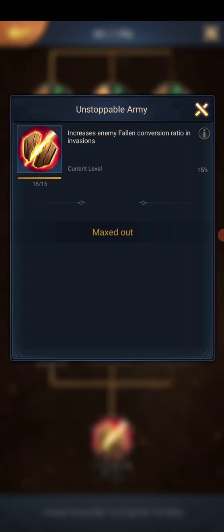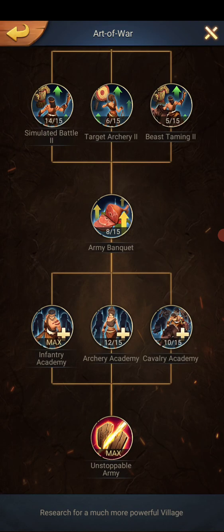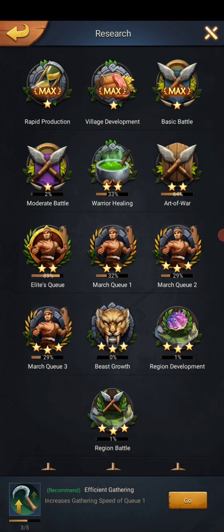Back to the art of war — the unstoppable army. Unstoppable army increases the enemy's fall-into-dead conversion rate in an invasion. So when they attack you, my level is at 15%, meaning 15% of the wounded troops are going to go dead on top of what they would normally lose.